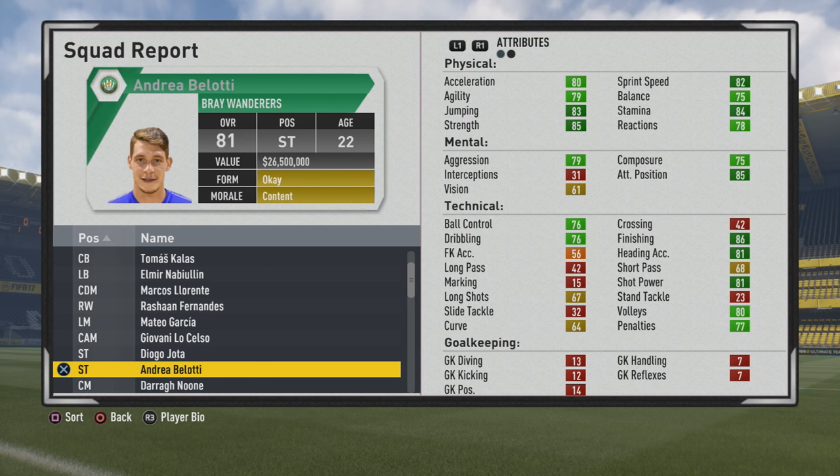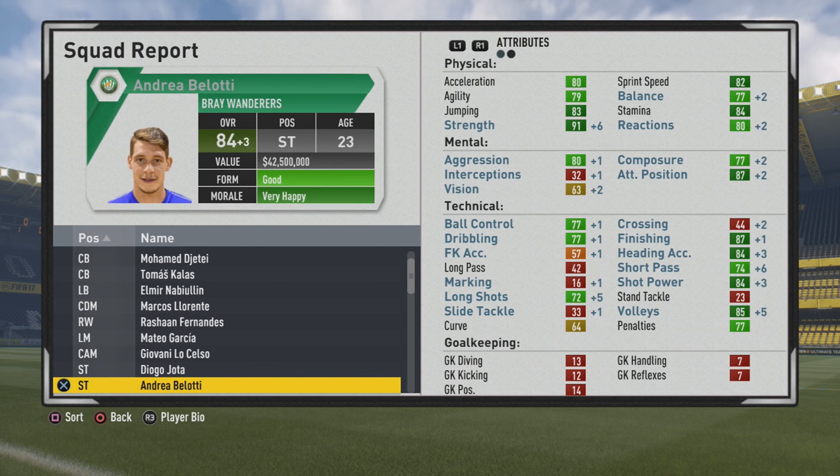85 strength on the card, 83 jumping, 84 stamina. The pace is pretty solid — 80 acceleration, 82 sprint speed. 75 balance, same reactions, also all green. The physicals are very good to see. 85 attack position, 86 finishing, 81 heading accuracy, 81 shot power, 80 volleys from the start. And you can see the volleys improving right away along with the shot power.